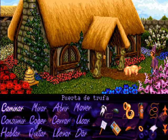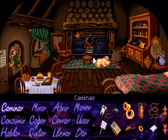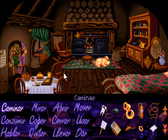Vamos a utilizar la cerda que habíamos conseguido antes para que nos abra la puerta de trufa, porque dentro vamos a encontrar herramientas para extraer la cera del panal. Esta cera la utilizaremos posteriormente en la taberna del Druida borracho para conseguir hacernos con un barril de cerveza, porque la forma de convencer a los enanos de cualquier cosa es a base de cerveza.